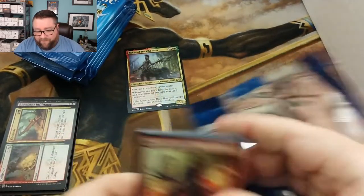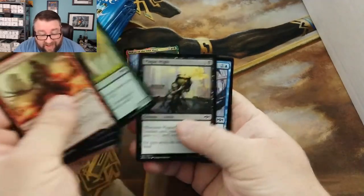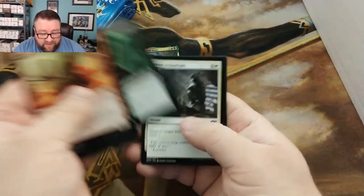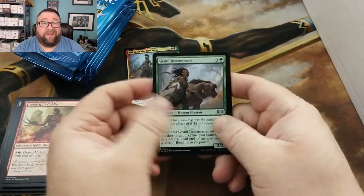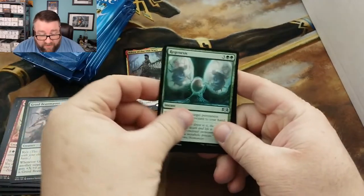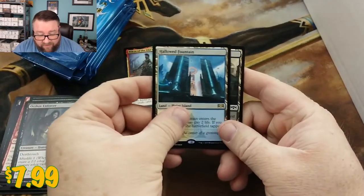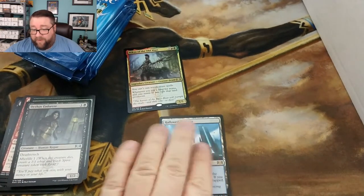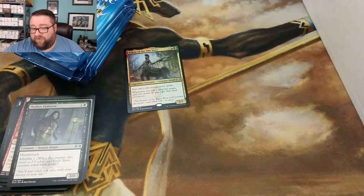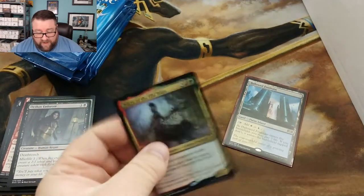I'll add the commons and uncommons later on — I don't want to seed these in there while you're watching, just because I don't want to take up too much of your time. No foil, but hey, we got a Hallowed Fountain! Those are going into the build-a-pack box. Let me sleeve those up real quick — Hallowed Fountain and that guy.